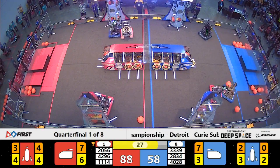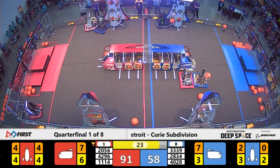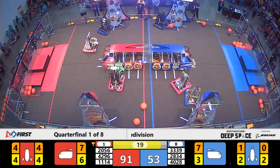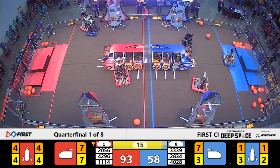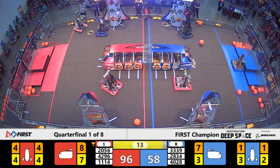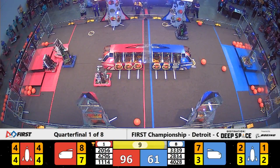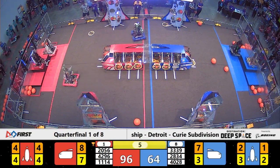30 seconds remaining. It is 88 to 58. But as we all know, these last 20 seconds can be crucial. Unfortunately for the Blue Alliance, Beak Squad knocked loose a hatch panel and a cargo that they were placing. Symbotics quickly placing a cargo into the ship for the Red Alliance, also pulling off a quick level 3 climb.